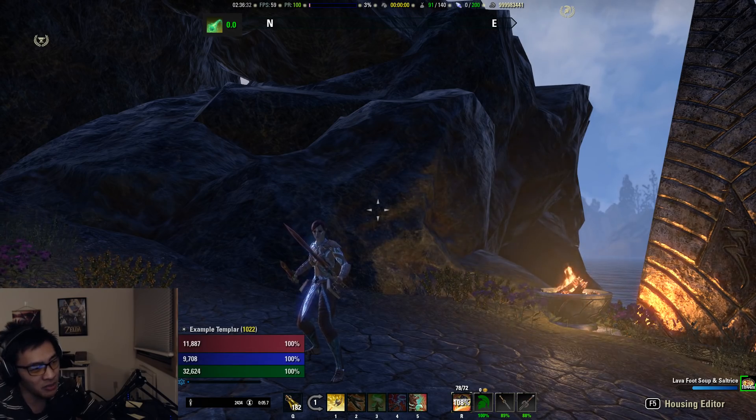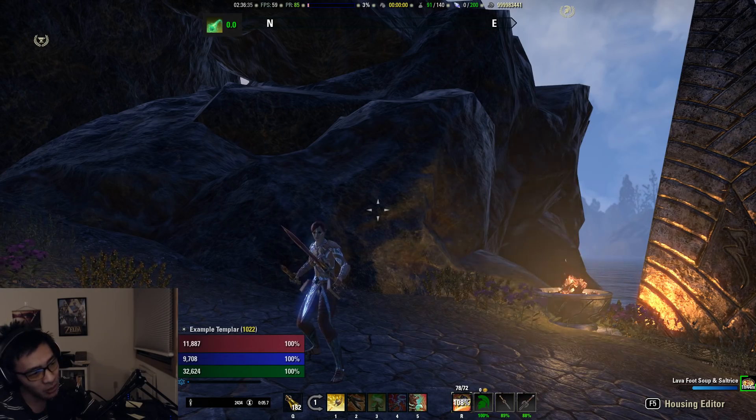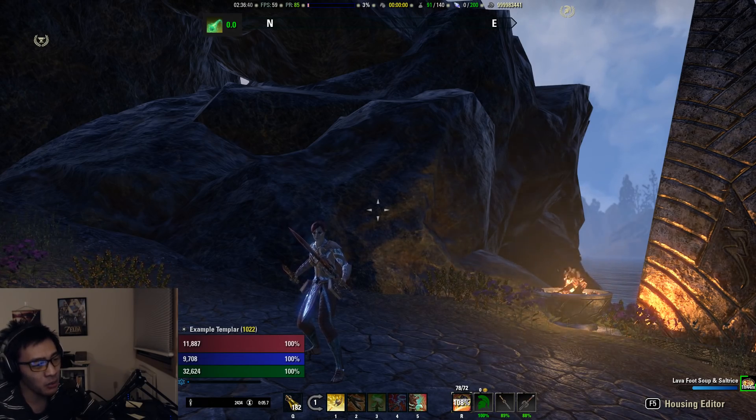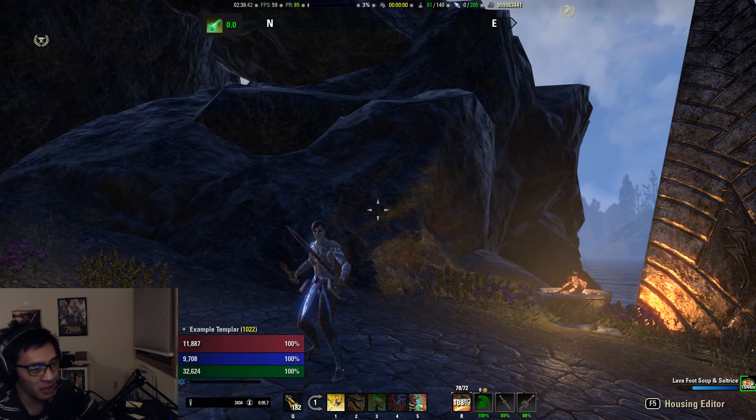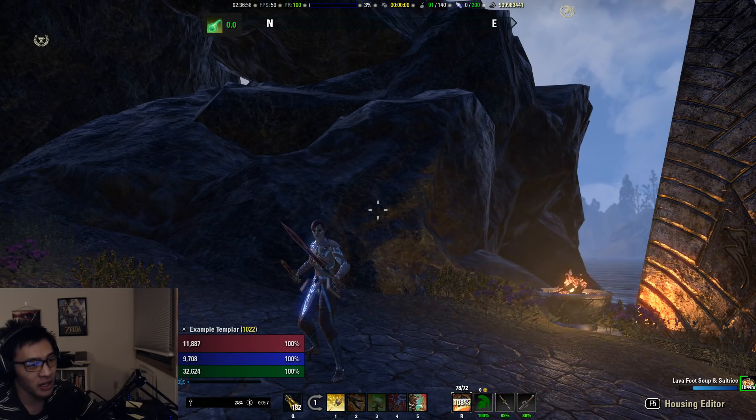While the Stamina Templar has a lot of utility with Power of the Light, it doesn't bring as much DPS to the table. A lot of groups will still look for a Stamplar for that Power of the Light debuff, but more and more endgame groups are shifting towards having a Templar healer maintain Power of the Light so they can use a Stamina Nightblade for that DPS slot. So Stamina Templars still have a place in vet trials, but it is getting harder to get into very endgame score-pushing guilds.